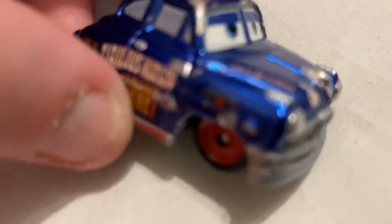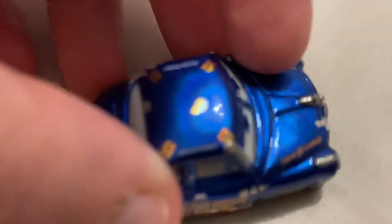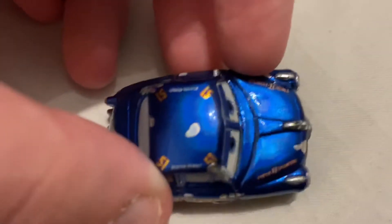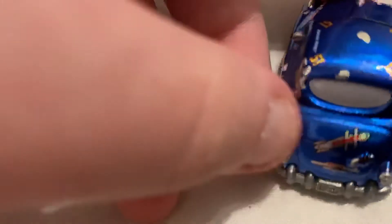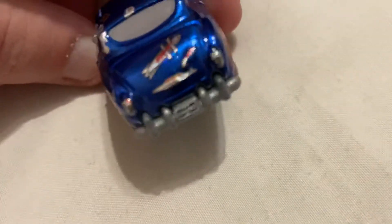And here's his opponent, Metallic Dirtrack Fabulous Hudson Hornet. He's got Dirtrack on both sides, a Fabulous Hudson Hornet logo on both sides, a 51 on both sides, four 51s and two Doc Hudson logos on his roof, two Twin H Power signs on his sides, and a Hudson Hornet logo on his back.